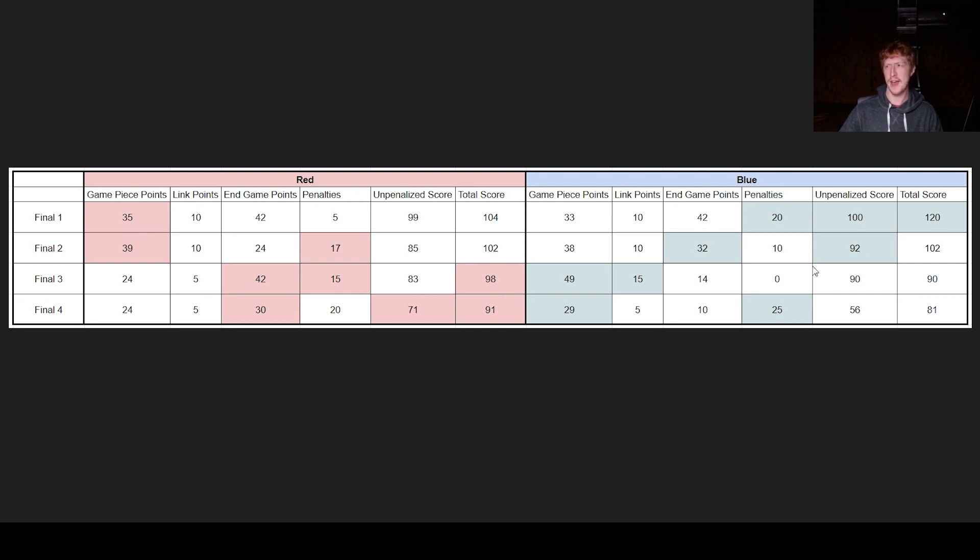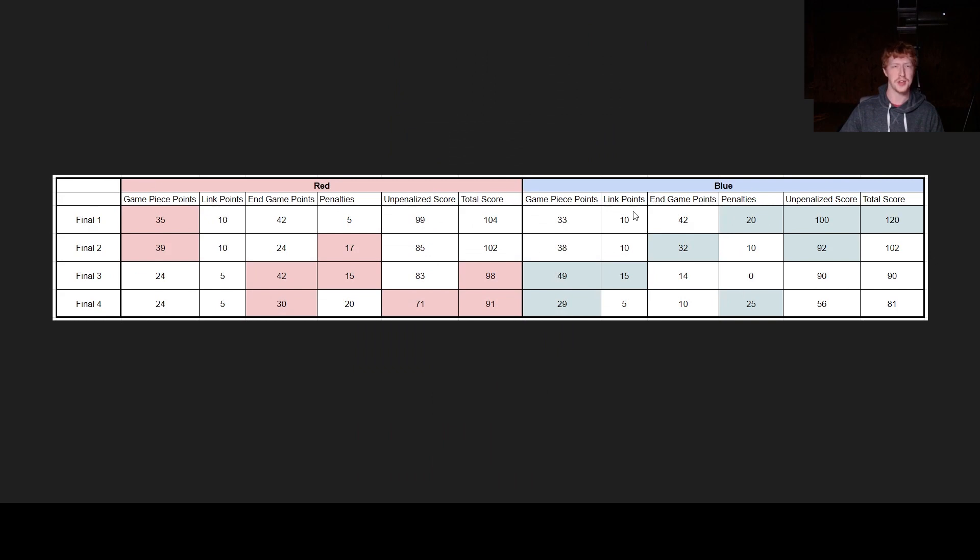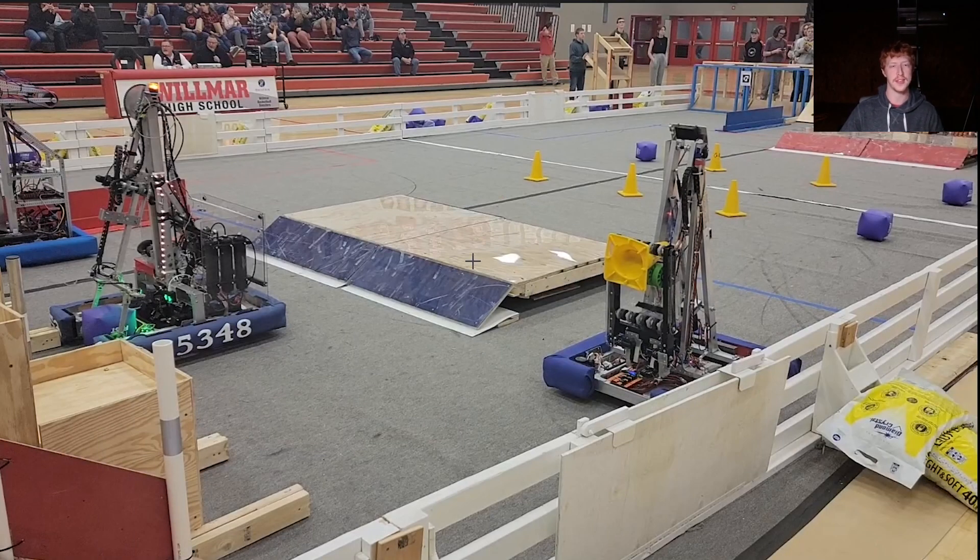Next, let's look at another set of matches from a local event — the Wilmer Week Zero event in Minnesota. We have scouting data from that event. 6045 is actually my team — I'm the head coach — and we have scouting data from us, team 5348, and team 5638, both of which played very well. You can see the total number of game objects scored, including both autonomous and teleop. Teams are scoring between five and nine cycles individually, with 5638 just above five cycles on average.